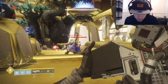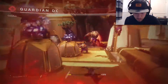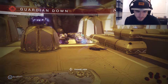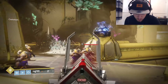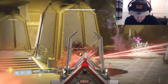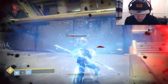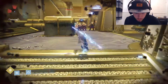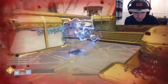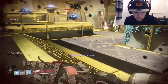The Cabal Phalanxes are spawning in now, so this part gets easy. It's amazing the difference 20 light levels makes. Now just use your super to help grind out those pesky super kills — this is actually a perfect place to do your super kills.